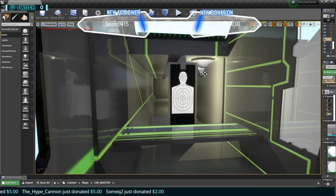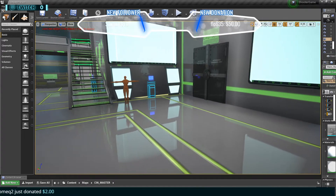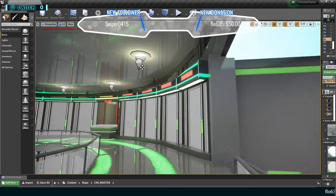Here is a basic shooting range where you can test your fall-off damage. These targets will go out to a set distance and come in closer, so you can test weapons at their fall-off damage as well. Currently we have this pretty much set in stone for how we want it to look.